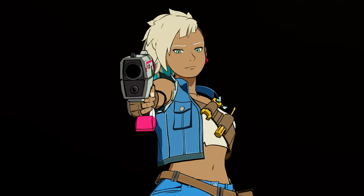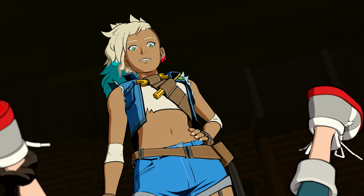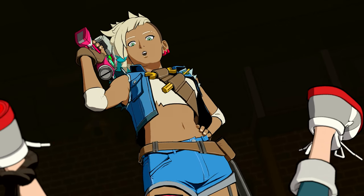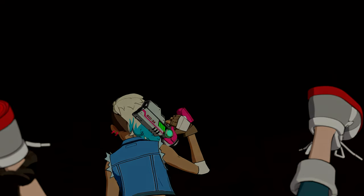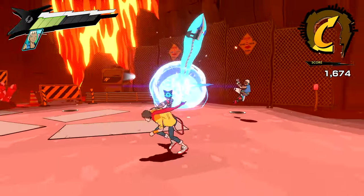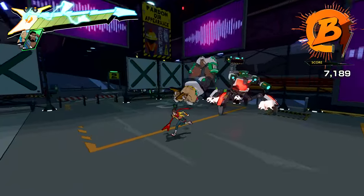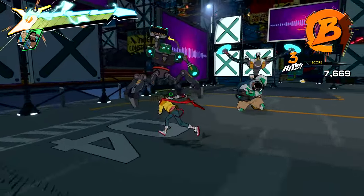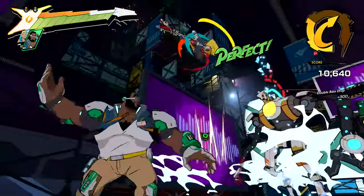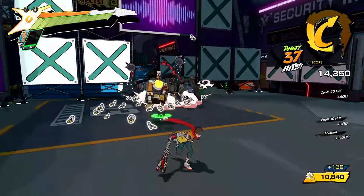Chai also gets by with a little help from his friends — literally. "Get up, slacker. We've got work to do." Chai will team up with unlikely allies who expand his repertoire of moves both in and out of combat. There's Peppermint breaking barriers and juggling enemies, along with Macaron smashing enemy armor and knocking back enemies. Tag teaming with Chai's partners in attacks opens up huge possibilities for dynamic combos and over-the-top action.